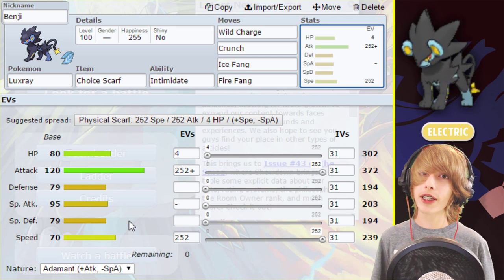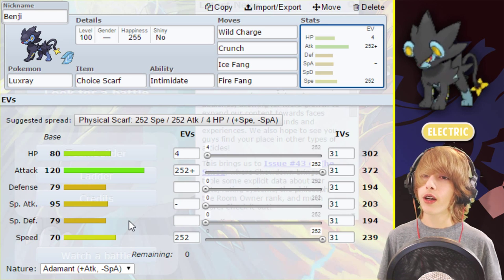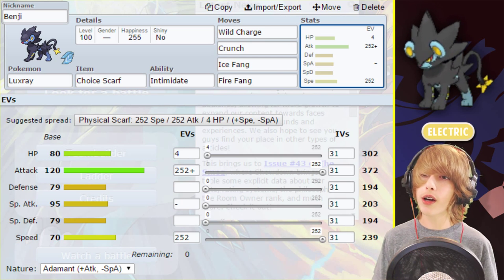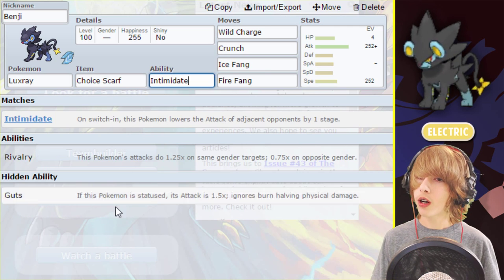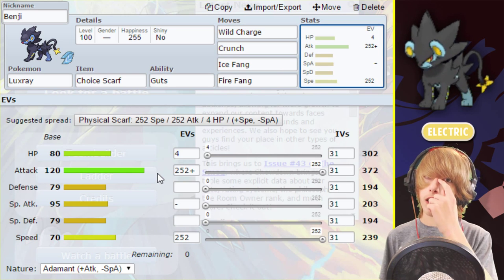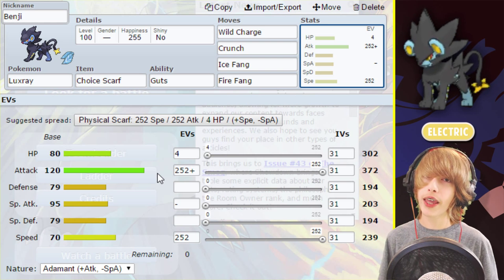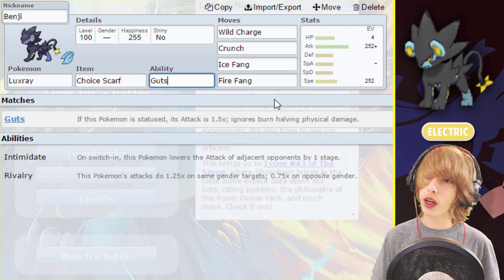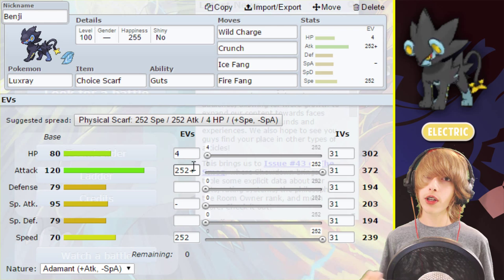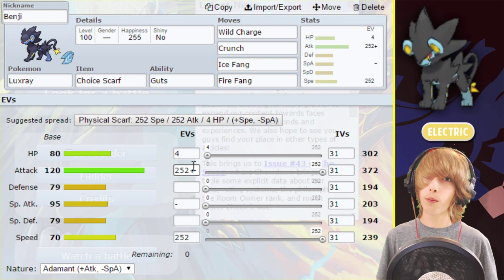For the ability, we're currently running Intimidate. Intimidate is a great ability — lowering their Attack stat, making you more bulky, able to take more hits, and it's definitely fantastic. But you can also run Guts. We're not going to be purposely burning ourselves on this set, but that doesn't mean you can't run it. If you do end up getting burned, it'll just give you that Attack boost and it's still a great ability, even without intentionally triggering it with Flame Orb. Guts kind of gives you a burn shield, while Intimidate gives you more defense — it's all your choice.